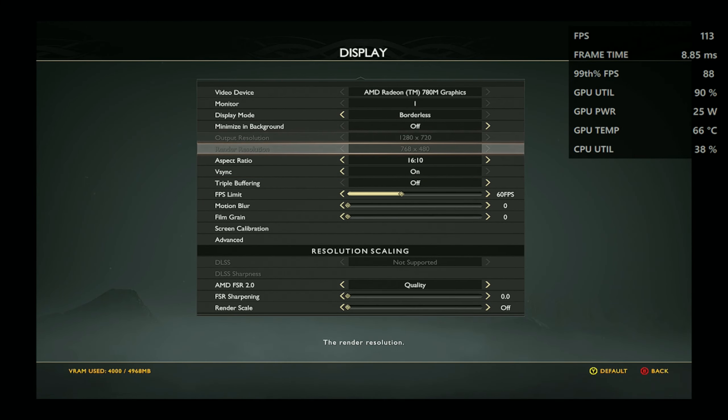The next game is Cyberpunk 2077, also set at 720p with the medium graphical preset. Look at the FPS gains — we're seeing 80 to 90 FPS, sometimes hitting 100. Some people might not believe in frame generation, but as you can see this is a significant boost. Normally at 720p you'd hit 50–60 FPS, highest maybe 65, but here you're seeing 80–90 pretty consistently.